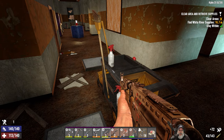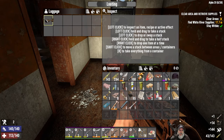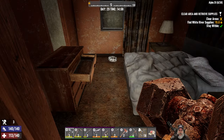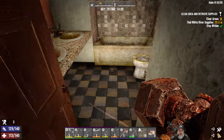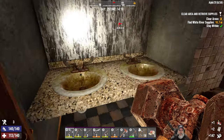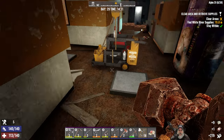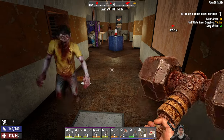We could take that apart later for steel too if it doesn't work. I already have some perception shades. Let's check the purse. There are several radiators in here we could scrap later on too. Oh boy, that's a lot of zobos.